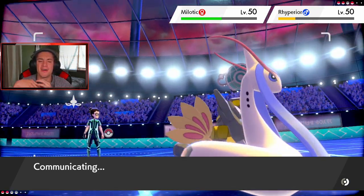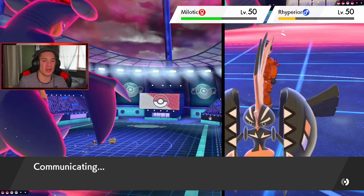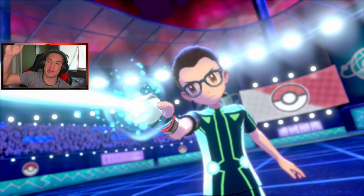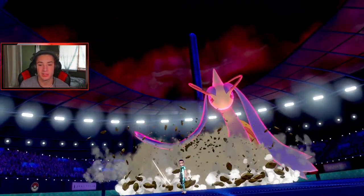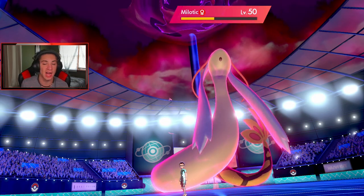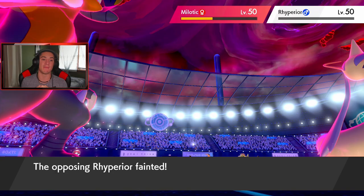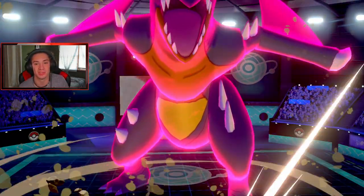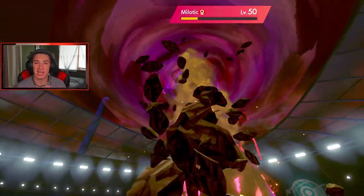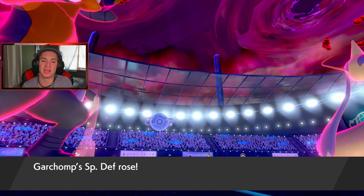Let me know in the comments which is your favorite Tapu — mine is definitely Koko. Lele is a close second, then Fini, and I have Fini over Bulu but I haven't used Bulu much. Milotic gets the Dynamax — fair enough. I need this thing gone so I can start dropping Discharges. I'm plus two on special attack, plus two on special defense. Rhyperior goes down! Milotic is going to eat up the hit but now I can start dropping Discharges. Koko is fastest at 200 speed — it's thriving!